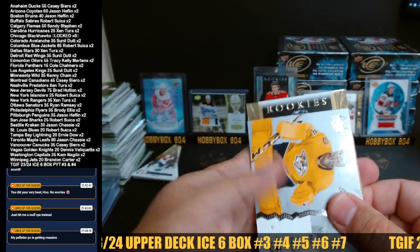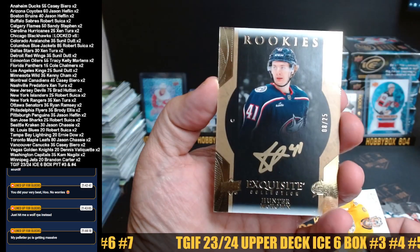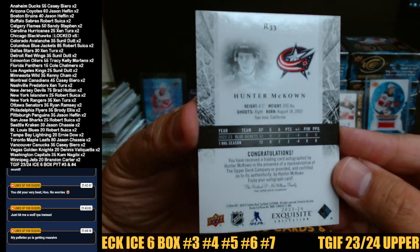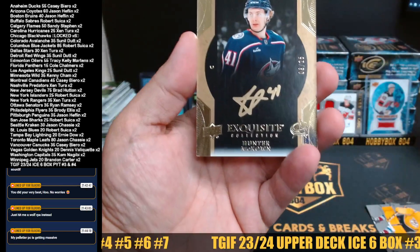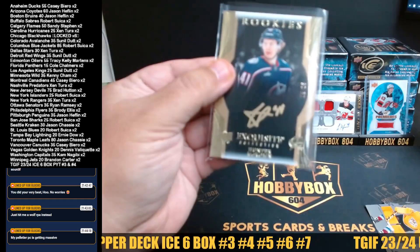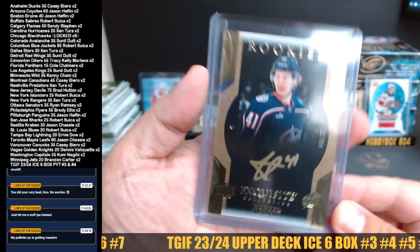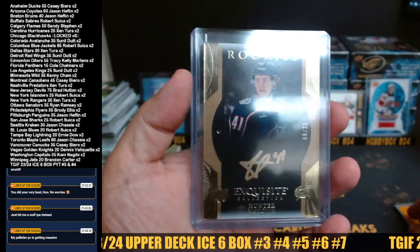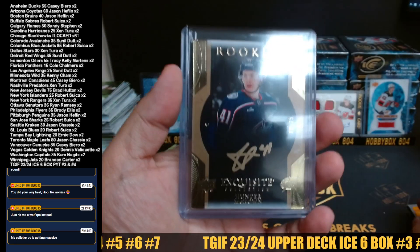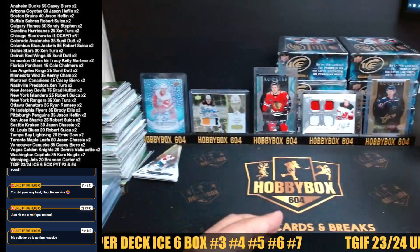We have an autograph rookie — oh! I thought it was Fantili! Wow, number eight out of 25 for the Columbus Blue Jackets — Hunter McKinnon. The wrong player, I thought that was Fantili for a second — geez, that would have been a killer card. This is the gold exquisite — very nice looking card. Blue Jackets Robert, nice hit. That's the same card that Jason Chassis hit the Coronado version of. Beautiful card Sandy — way better case than the first one we opened, way better case.